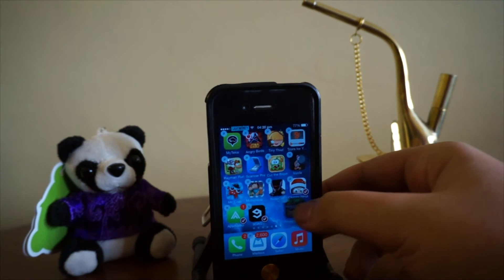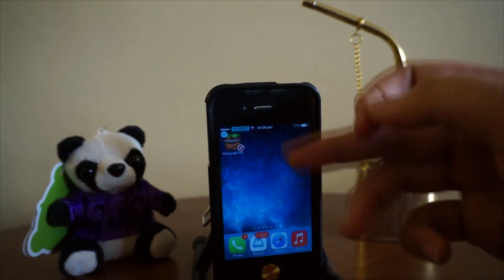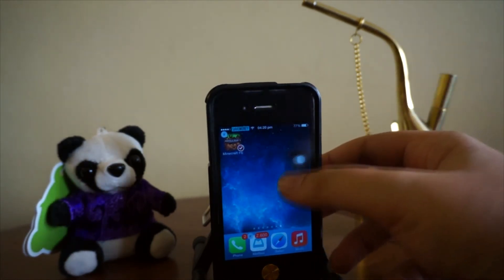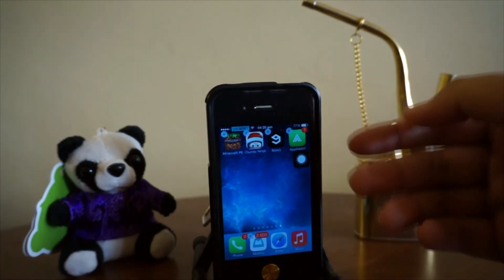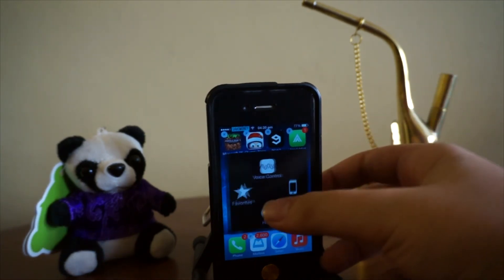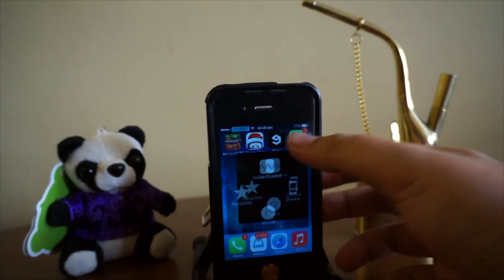What you're gonna do is actually just take one icon to the next page. So right here just one icon, and what you're gonna do is press on the home button once — and yep, there you go. The four applications I wanted to move are all moved together, and one more time — yes, there you go.